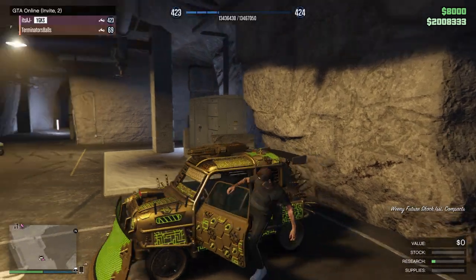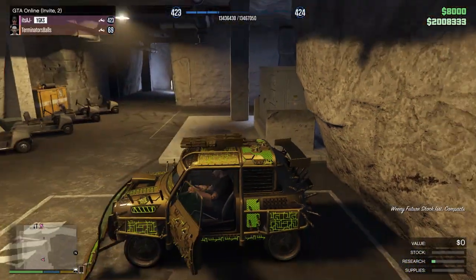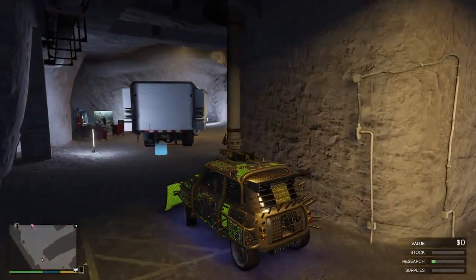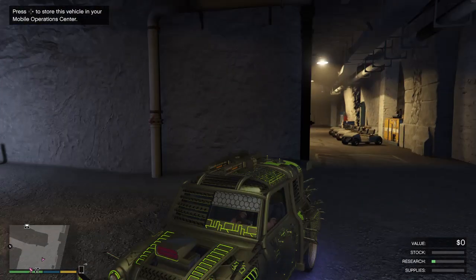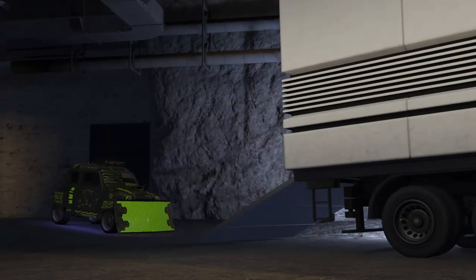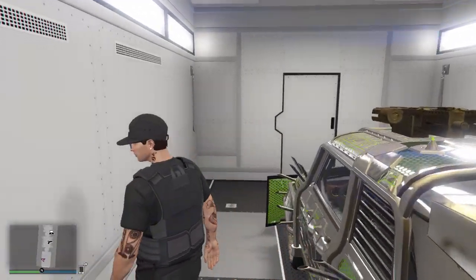So what you want to do is be in an invite-only session with your friend — you can see that in the top left. You want to have the car you want to duplicate, and I recommend using the Future Shock Issy. Do not use any vehicles from Legendary Motorsports or Southern San Andreas — you cannot duplicate those cars anymore. Once you have your vehicle, park your car inside of your MOC, which is inside of your bunker.